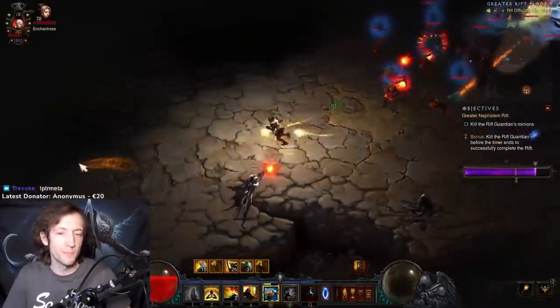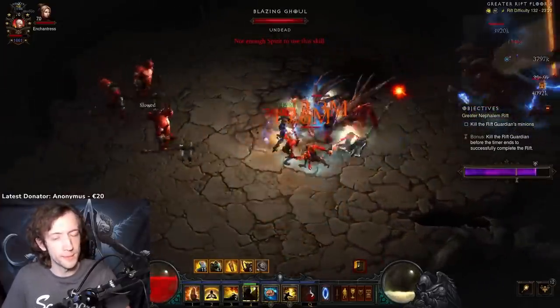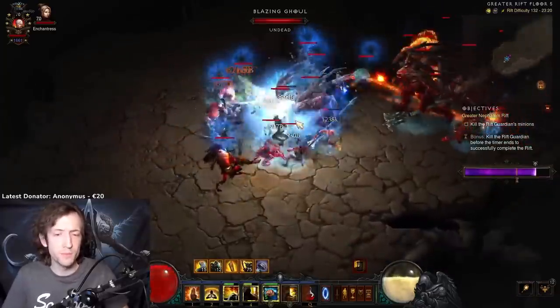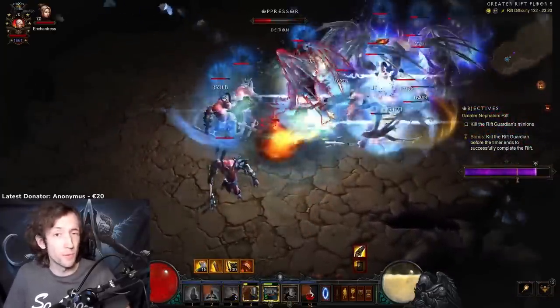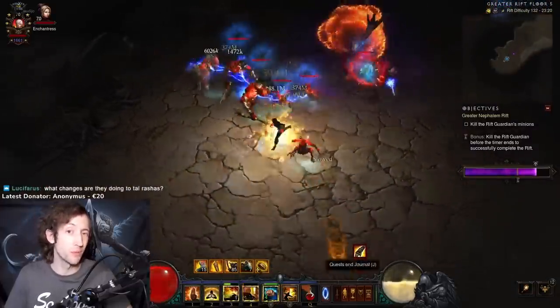So overall, this Seasonal Theme power is not the craziest, but it does help Ulianna exactly where it's the weakest, which is mostly the boss, and also with this Exploding Palm spread. So it is actually pretty nice, and I'm quite looking forward to playing some Monk and trying this Ulianna power with a more dedicated push.